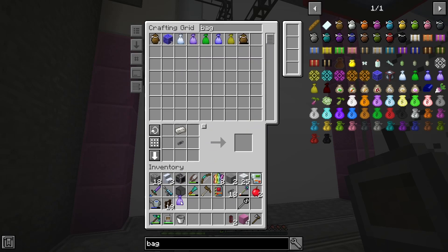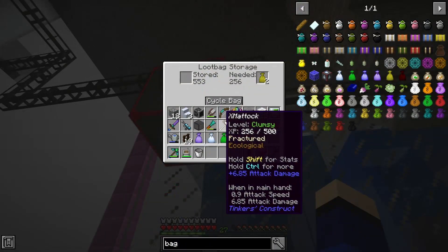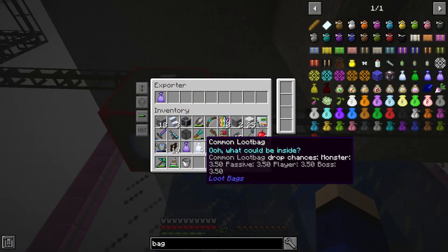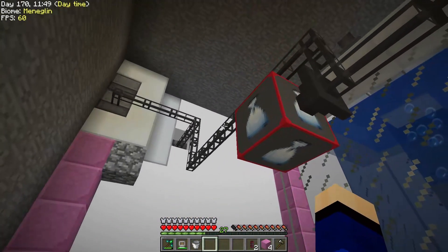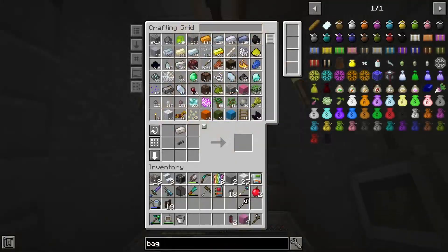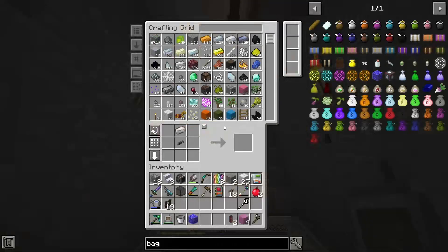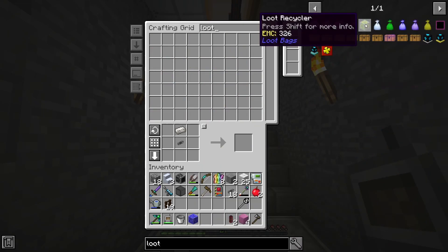Nice, we've already got all five of them: common, uncommon, rare, epic and legendary. We've got 553 stored — if we throw that in, 617. It's perfect. Can we get the bag opener? And is there something else we can make use of with that — the loot recycler? Let's see how well this works. We're just going to be opening legendary loot bags because we're currently only interested in like the growth crystals tier three and possibly even these essences.